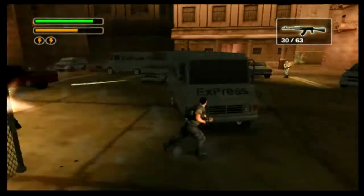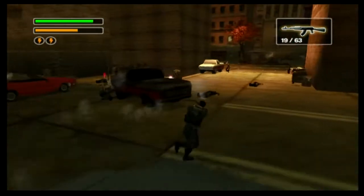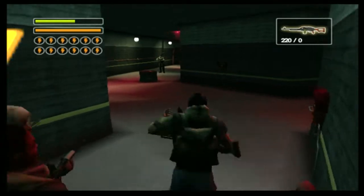While you can only give basic commands like attack, defend, and follow, it's enough to really make the gameplay interesting, especially the more soldiers you get. Each level of charisma gives you control of a new follower, which maxes out at 12 by the end of the game.